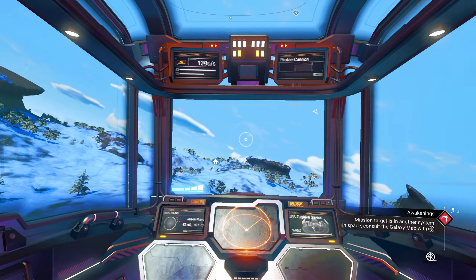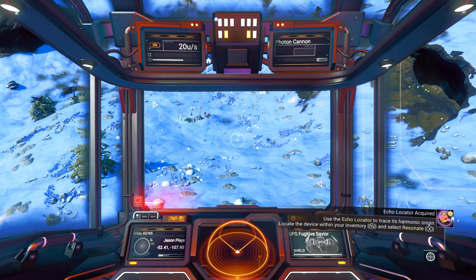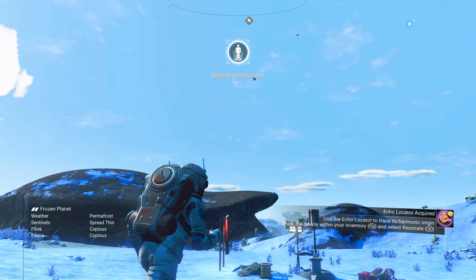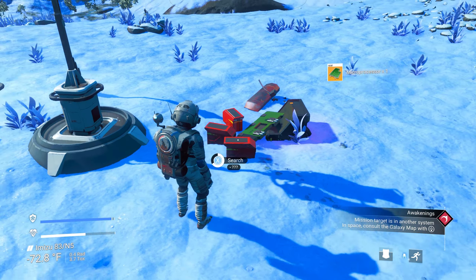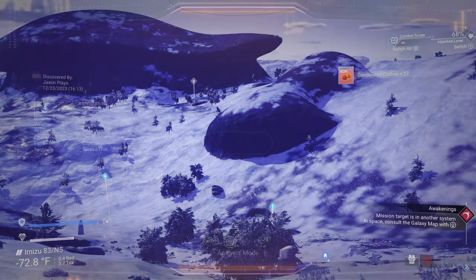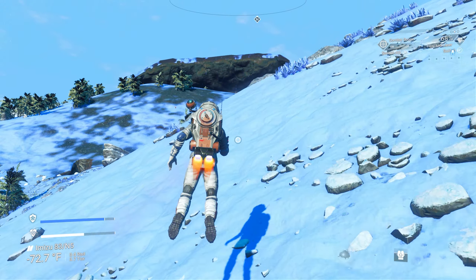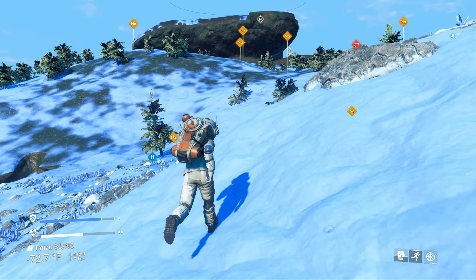Oh, what's this — drop pod? Nope, just a little save beacon. Let's land here. I have a little launch fuel left — uranium. Maybe we can get a trader to land for us. We can also look for a grave marker. I have full fuel in my launch thruster so I can call in my hauler whenever I need to.